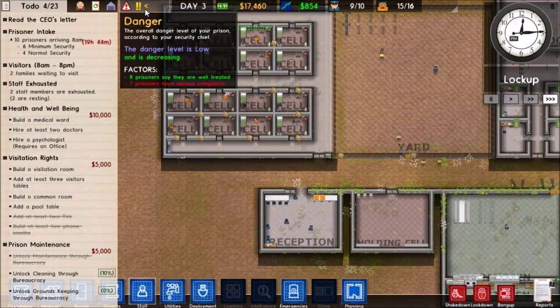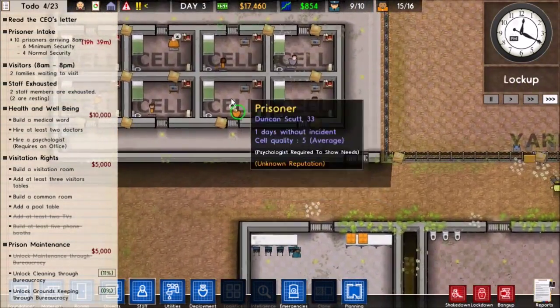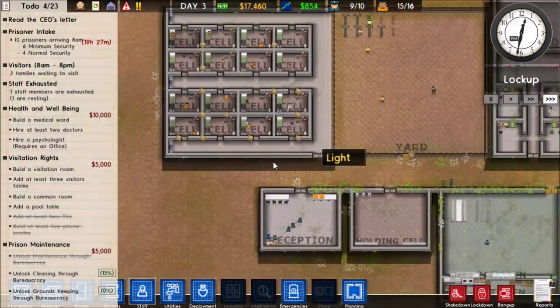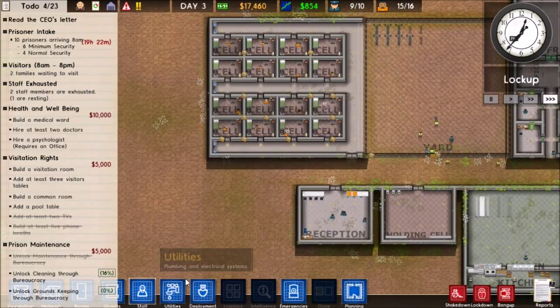Our danger level is going down. Eight prisoners say they are well treated — nice, you are well treated so don't complain. I think they want family though, so we should probably get visitation rights up.